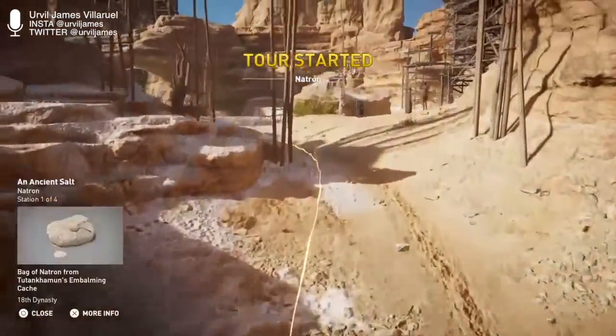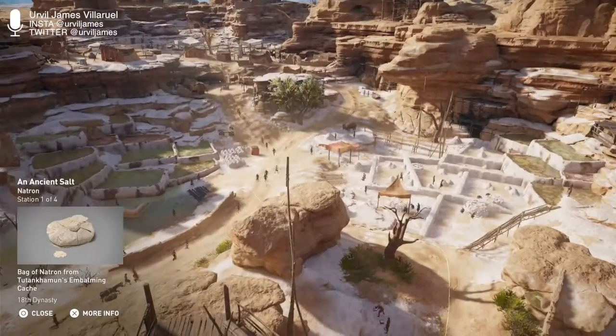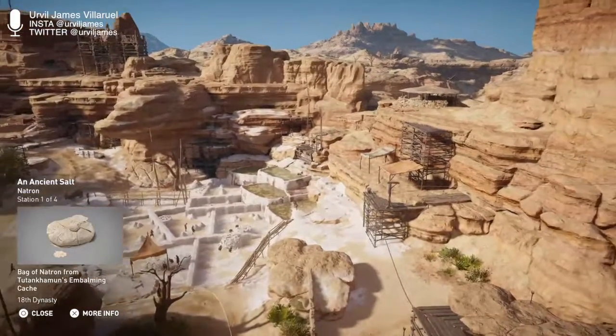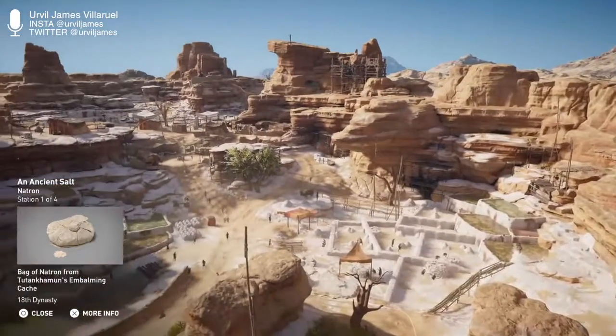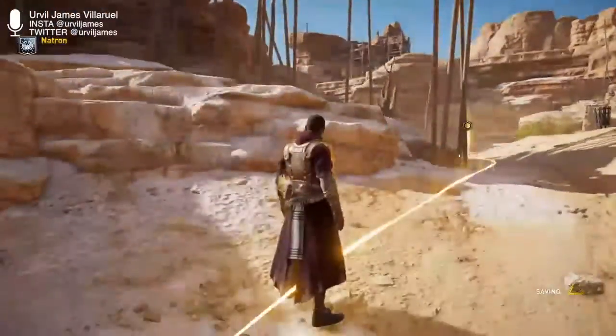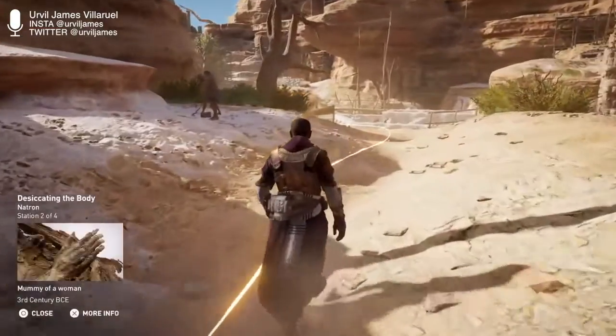Welcome to Natron. Natron is a colorless salt that was used by ancient Egyptians for food preservation, cleansing products, and glass making. It was also used in the mummification process. That's cool — salt is very important.